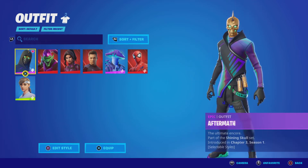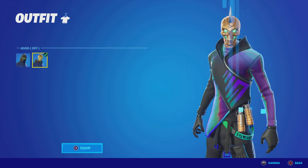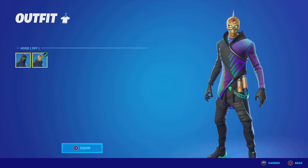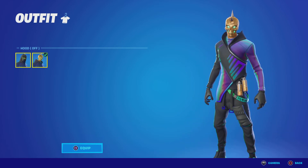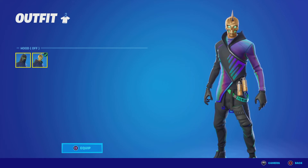Aftermath is our crew skin for February. He has two awesome edit styles. This could be another hot take — a lot of people don't seem to like the skin, but I really, really like it. I think he has an incredible set: the pickaxe, the back bling, and the wrap are all really good. The skin itself is fantastic. I love the color scheme and the put-on-fit style — it's kind of a mix of Cloakstar and Party Trooper. It's a really awesome crew pack skin. I'm gonna give this guy a solid 9 out of 10. I really, really like Aftermath — I'm so happy we finally got a good crew pack skin.